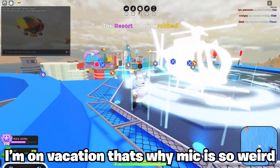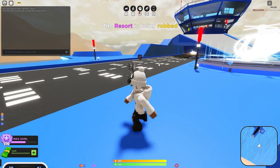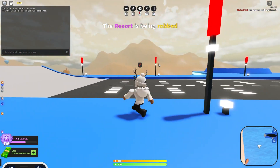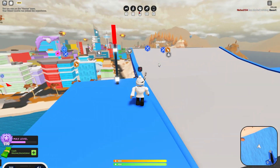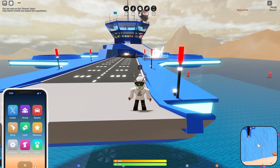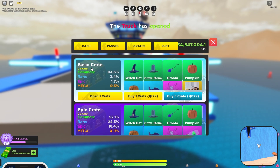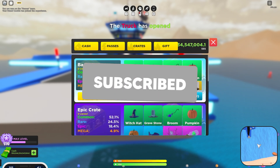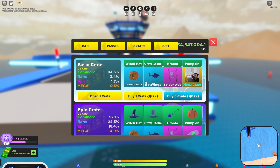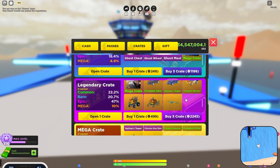Hey guys, what's up, it's Frosty here. In today's video we're going over the new Mad City update - the Halloween event. Even though they dropped this late, it's okay, things happen. So basically they added crates again. Here's the basic crate: witch hat, gravestone, broom, pumpkin, jack-o-lantern, batwing, spider web, and mega crate. I don't know what comes in the mega crate, but every category has it.